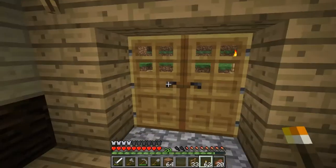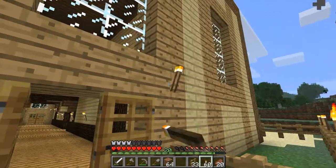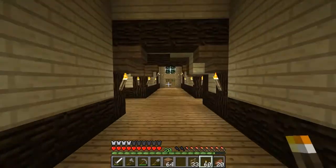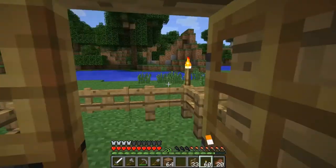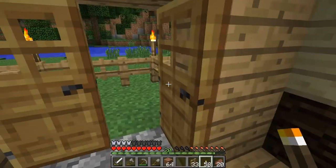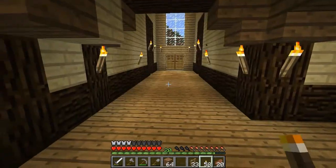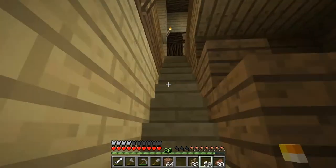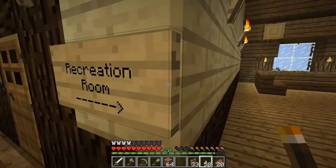Just to be safe we'll add some torches there. We get the same treatment over here — and I forgot to put anything over there, so that's a punch list item. Upstairs, which is over here, is the recreation room.